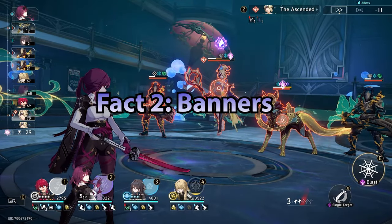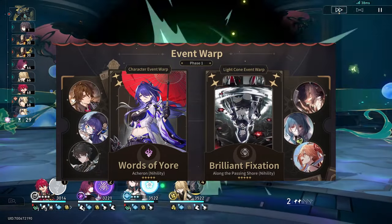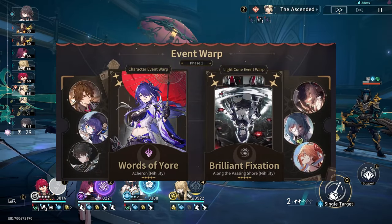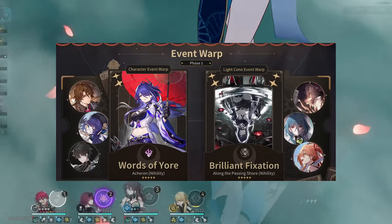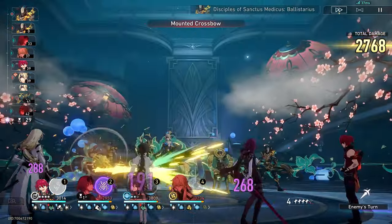Fact number two is the banners. For the first phase, we've got Acheron and Luocha, with four-stars Gallagher, Dan Heng, and Pela. For the light cones, the five-stars are Acheron's and Luocha's light cones, and then you'll also have Pela's signature light cone, Natasha's signature light cone, and the light cone for the Hunt path.